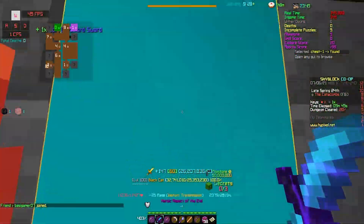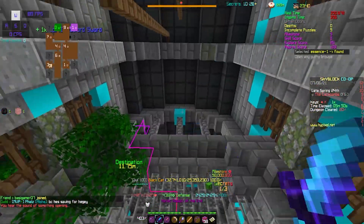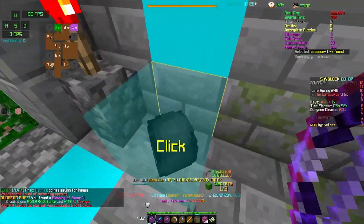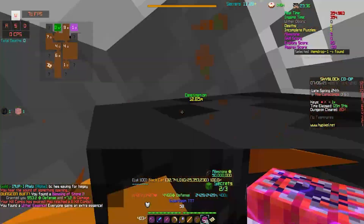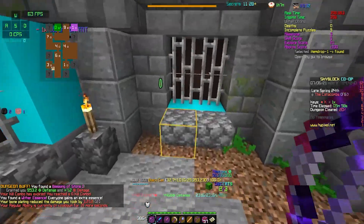Next we have Overgrown, which is a 1x1 room that has three secrets in it. You want to flick the lever, stonk through the iron bar to collect the chest, then teleport to the top to get the Wither Essence. Once you've got the Wither Essence, you want to superboom through the wall and get the item drop.